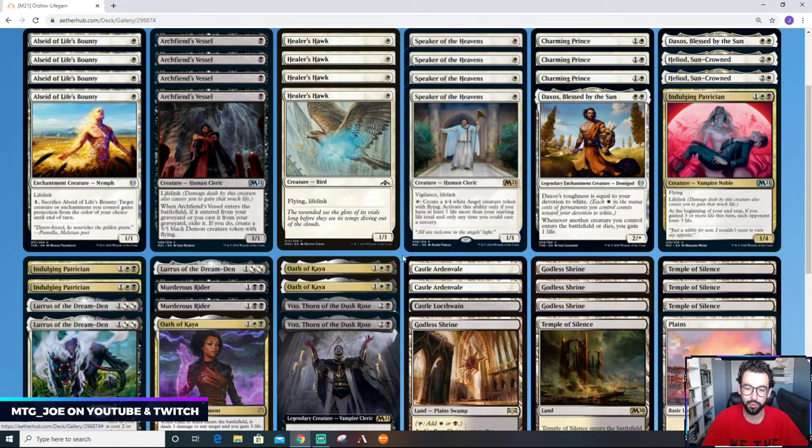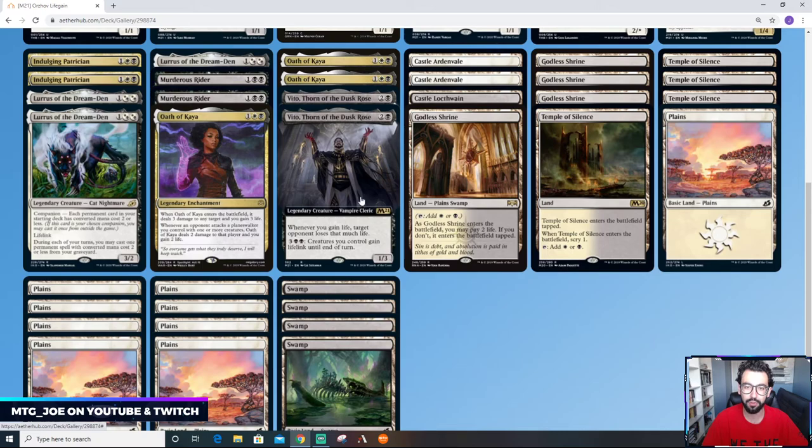We have three of those and three Lurrus in the main board. Pretty much everything from here on can be cast with Lurrus. We have a couple of Murderous Riders as removal, and then we have Vito, Thorn of the Dusk Rose. Vito is a 'whenever you gain life, each opponent loses that much life' — the Sanguine Bond-style effect. Pretty much all our creatures have lifelink anyway. It is a legendary so we're only playing two.